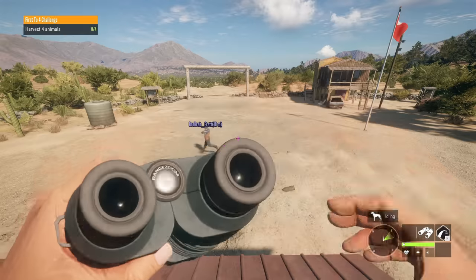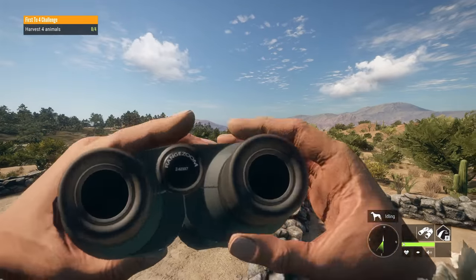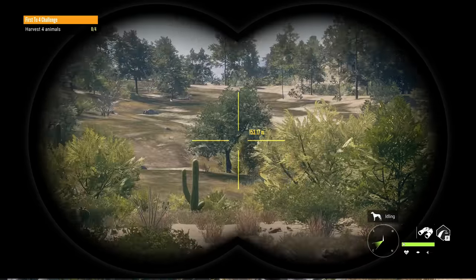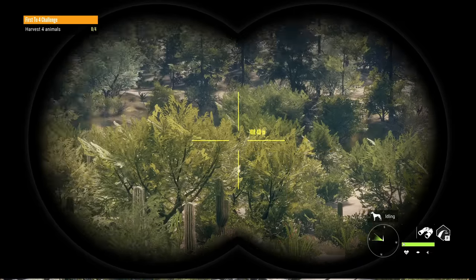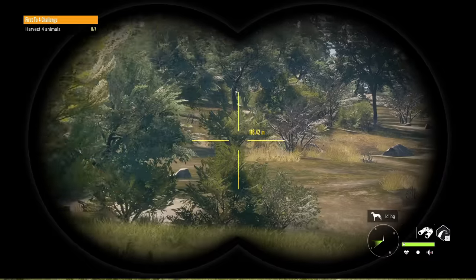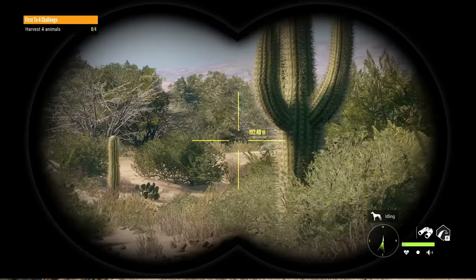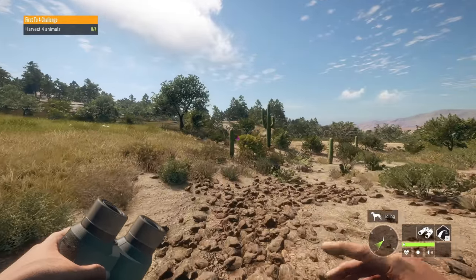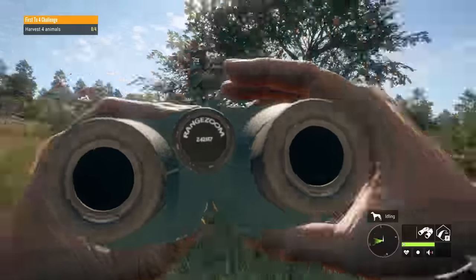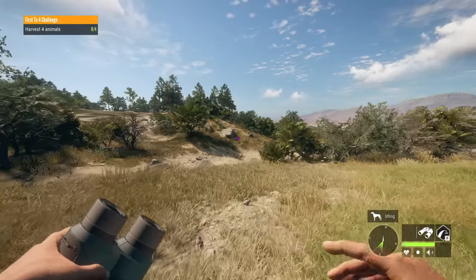Do we have to run in the opposite directions? Whatever direction you want to run — whatever direction your heart desires. One player notes he's spooking everything, and it's pointed out that the challenge just says four animals — they don't have to be hit vitally. So technically any kill counts.